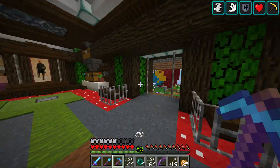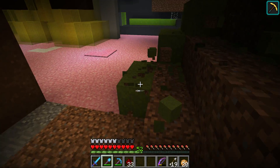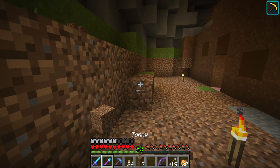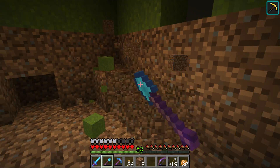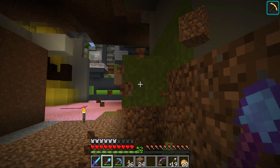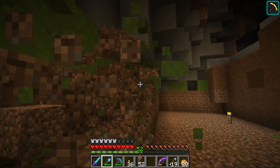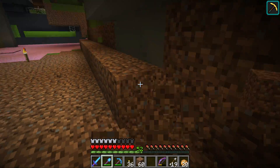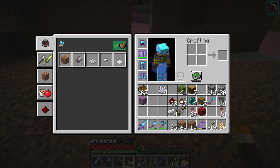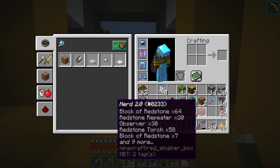Now to go back to the island and see if we can get the cocoa bean farm set up. I've got everything sorted. I'm going to use an old design that Ito came up with about five years ago — it's a mini click farm that works not only for carrots and potatoes but also for cocoa beans. I forgot to bring redstone blocks though, so one sec.